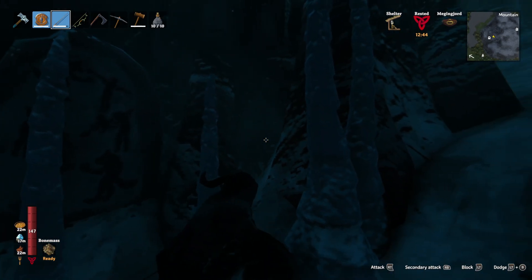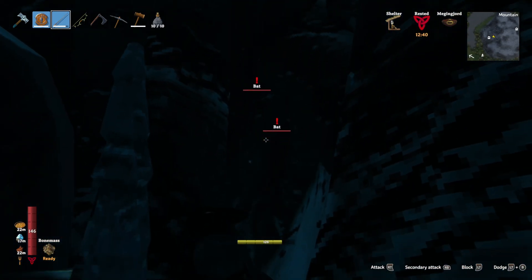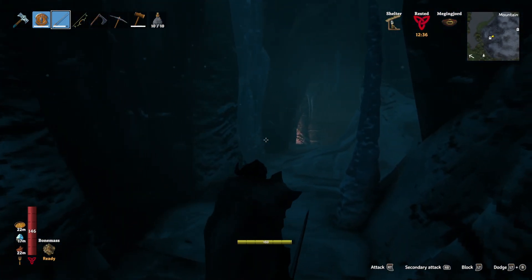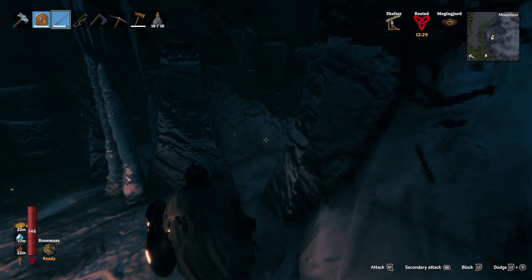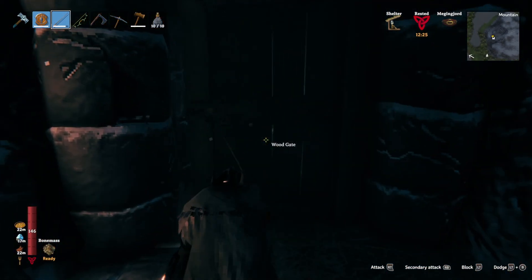Ancient cave markings — I'm not sure what you can do with these. There are bats here, possibly trapped in the wall. I don't really think you can do anything with the ancient cave markings — I think they're just a thematic lore-based thing rather than something you can actually interact with.